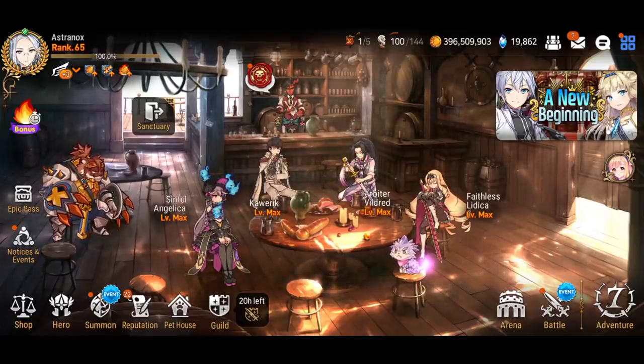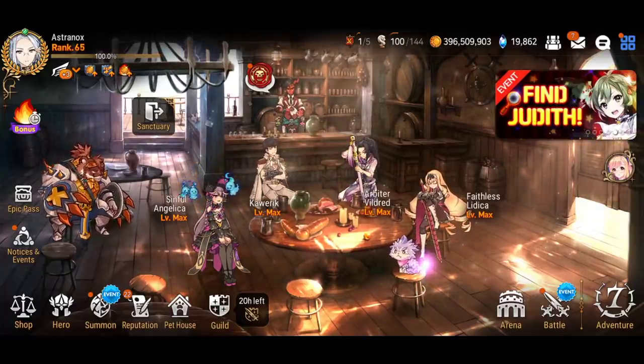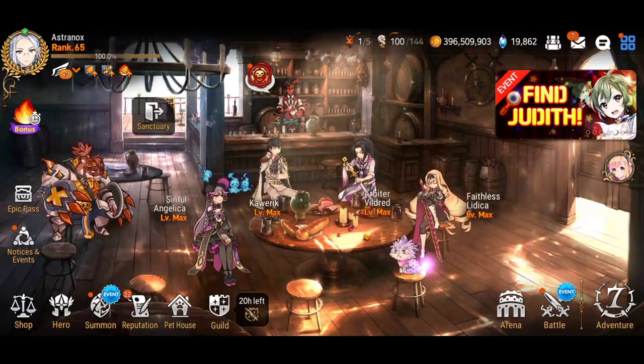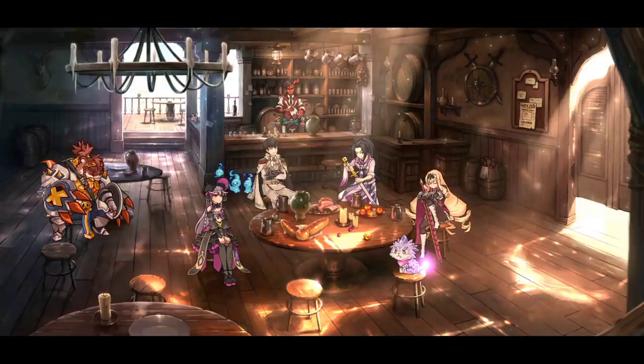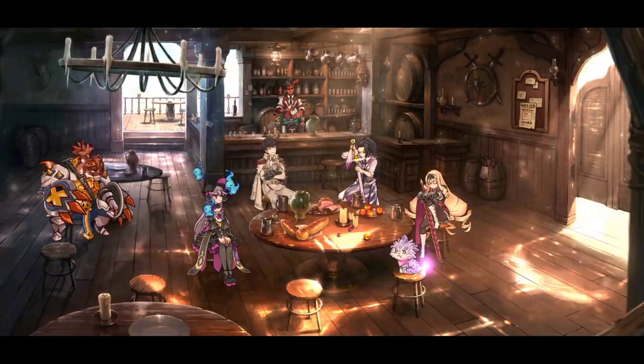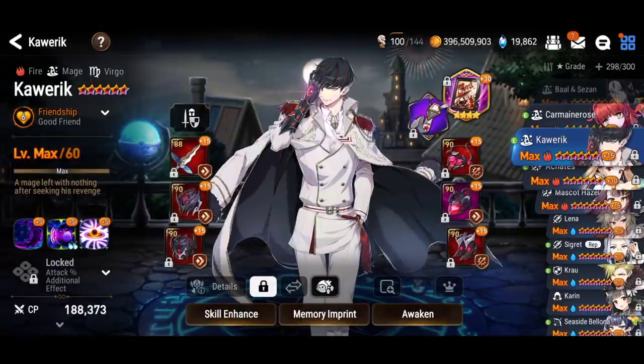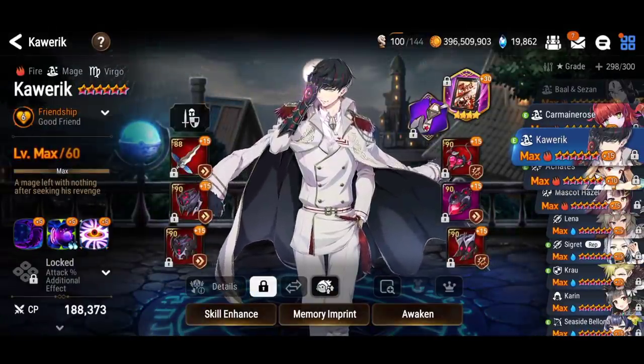Hey, what's up guys, this is Ashenhox — showcase of Karik in arena. This is on my third account on the Europe server. He is at plus 15 skill ups. The team at the table is the one I'm going to be using. Let me show you guys his stats and his gear. He's on Portrait of the Saviors.